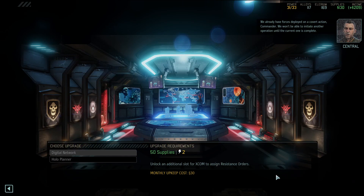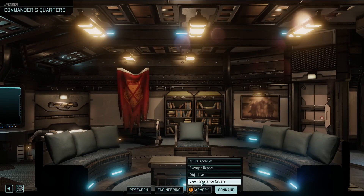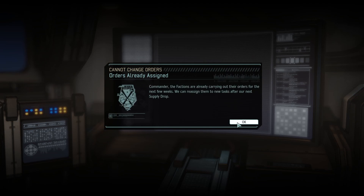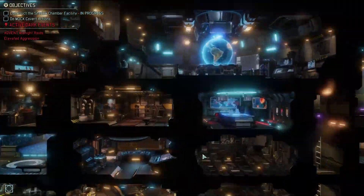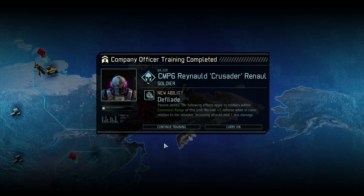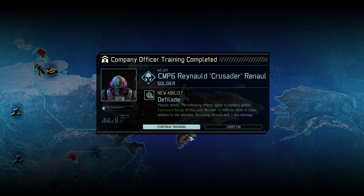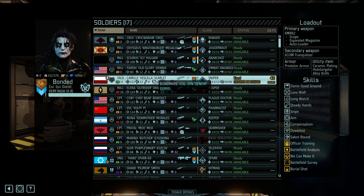We can afford to upgrade the Hollow Planner - let's go ahead and do it. We already have forces deployed on a covert action - can't initiate another until the current one is complete. That's for the orders up here which we can't plug in yet; we have to wait till our next supply drop but we'll have a third one available. Officer training is done - Reynold now knows the Fallade, and everyone near him gets defense.